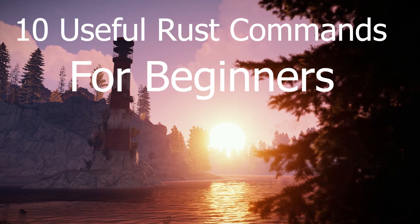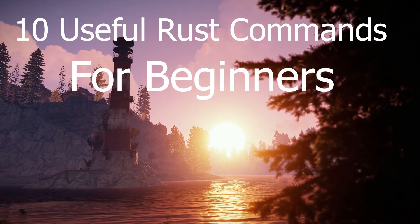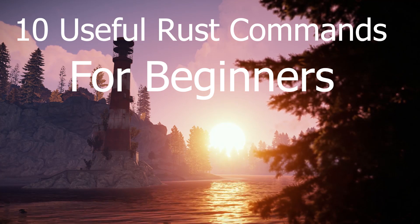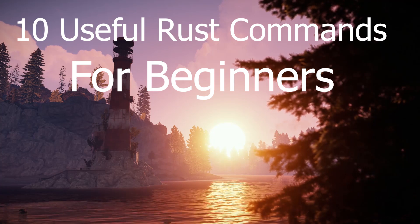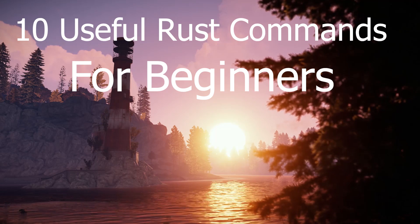In this video, I'm going to give you guys 10 useful Rust commands for beginners. All these commands can be found in the description. All you have to do to enter them into your F1 console is hit F1, paste the command from the description into your console, and hit enter.